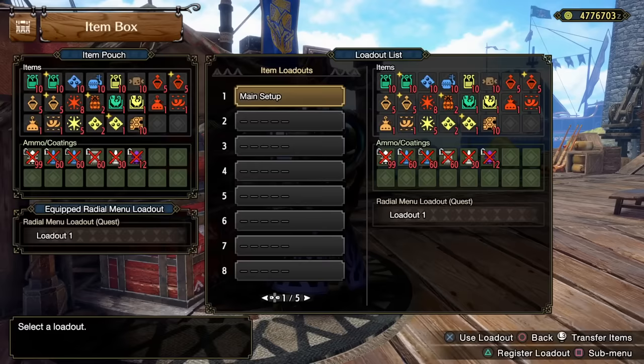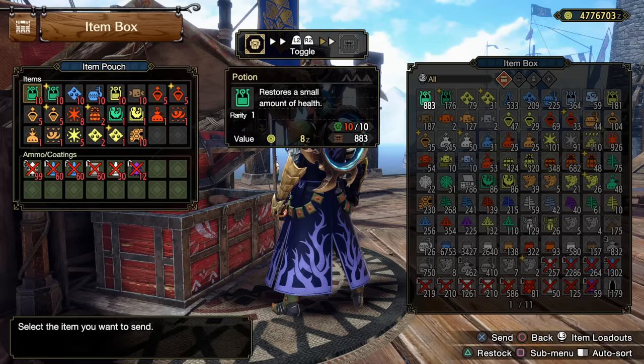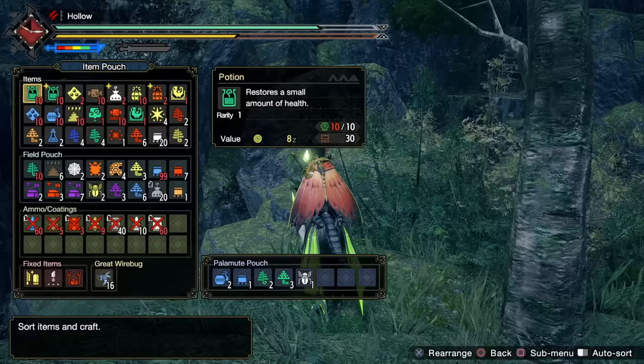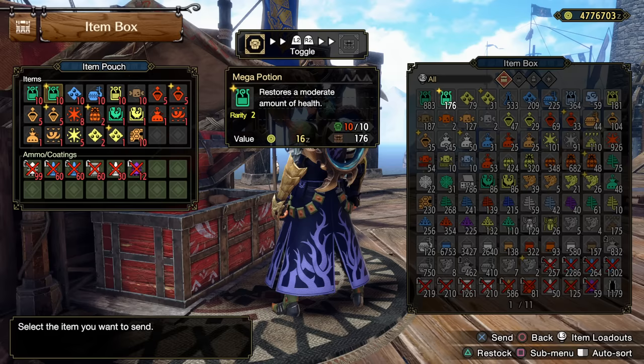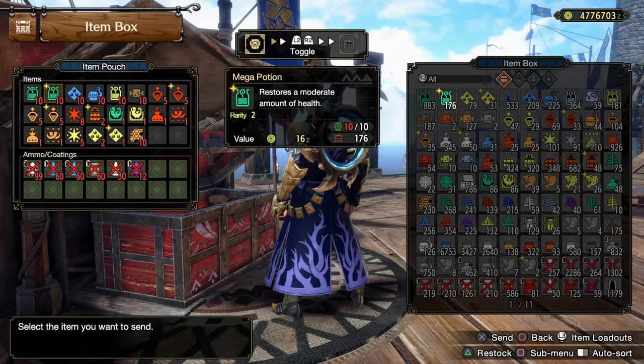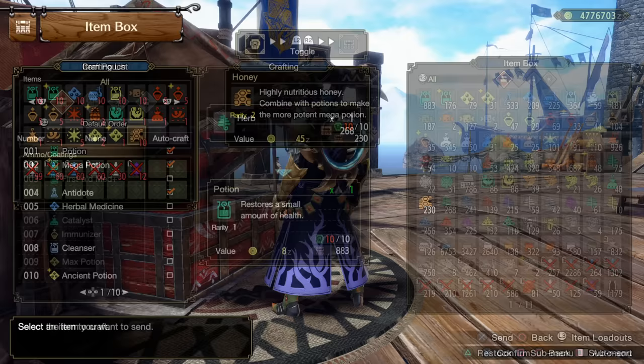I only have two slots remaining to gather stuff, but that's okay with the new Palamute Pouch giving us an extra eight slots. Having what we need to survive and thrive inside a hunt is more important. Obviously you'll have your potions and mega potions, but why run 10 potions and 10 mega potions? Run 20 mega potions — they heal you for more. Bring some extra honey, and when you're out of mega potions, craft more using those 10 potions and honey you brought.